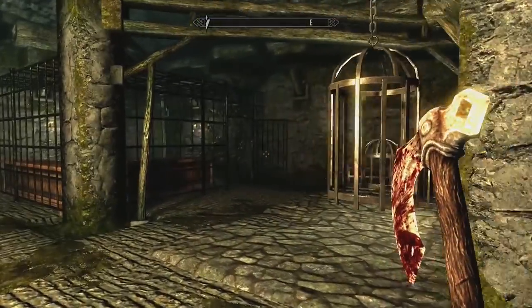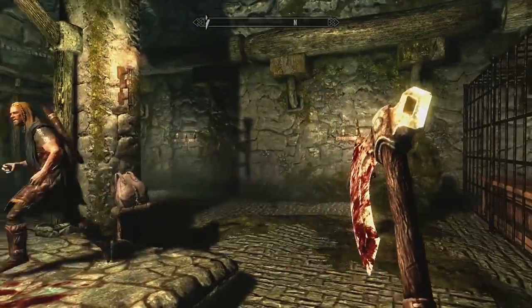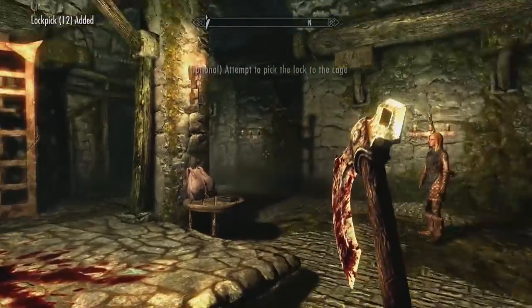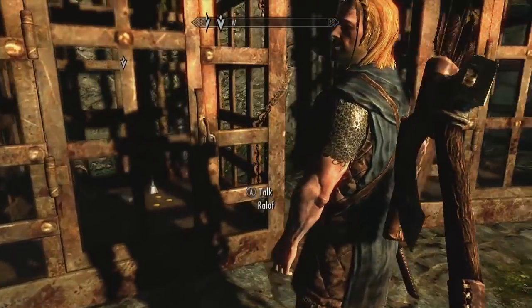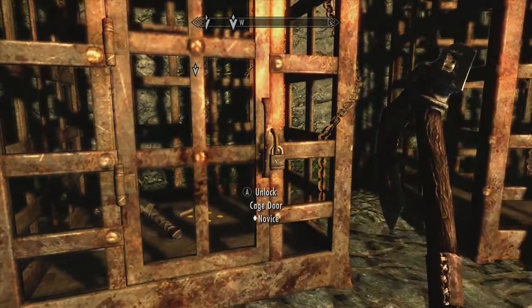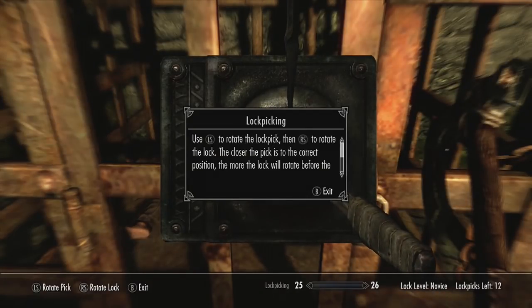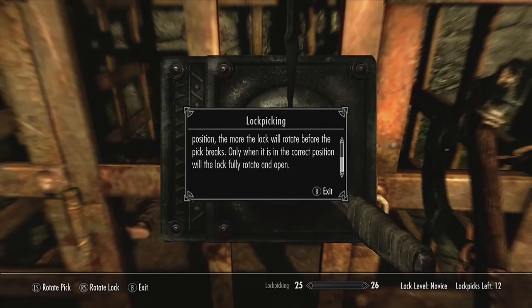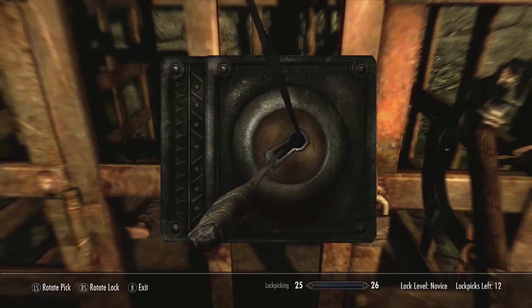So I guess this is the torture room. There's something you could do with a bit of wallpaper. Let's attempt to pick the lock on the cage. Once we get out, grab anything useful and let's go. Use the left stick to rotate the lockpick and the right stick to rotate the lock - the closer the pick is to the correct position, the more the lock will rotate before the pick breaks.